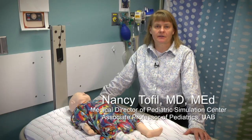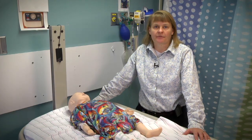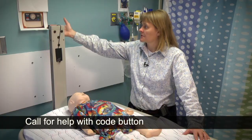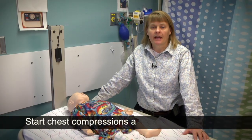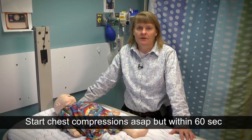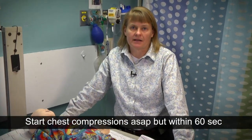This video is meant to show the ideal process of the first five minutes of a code. After assessing the patient, remember to push the code button to get help immediately. After pushing the code button, start chest compressions immediately. The goal is to start chest compressions within 60 seconds of the arrest.